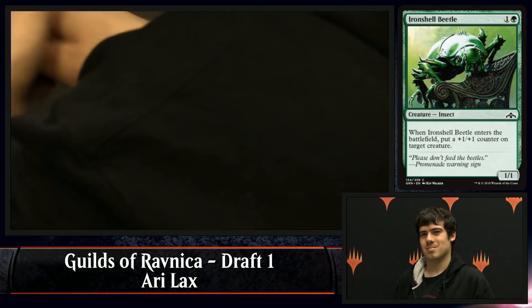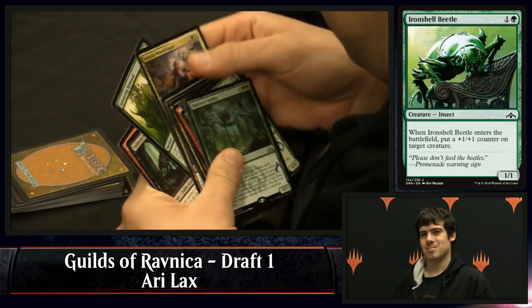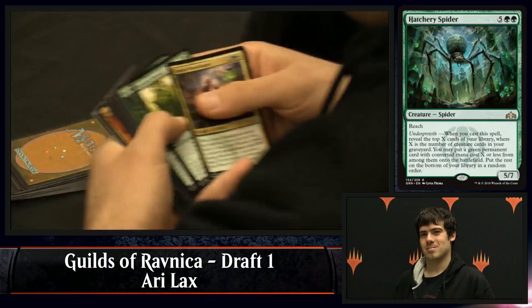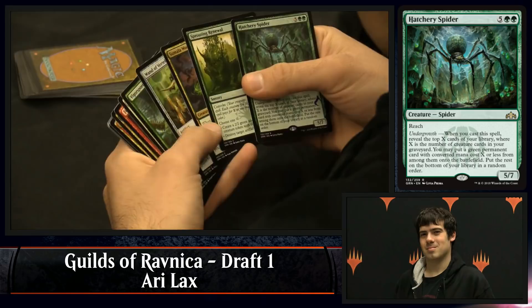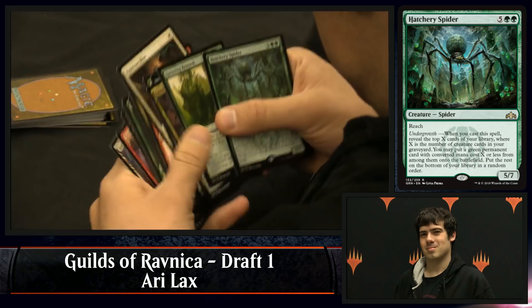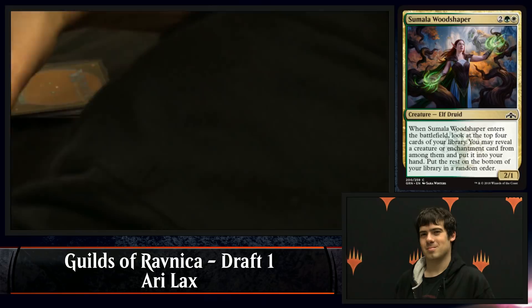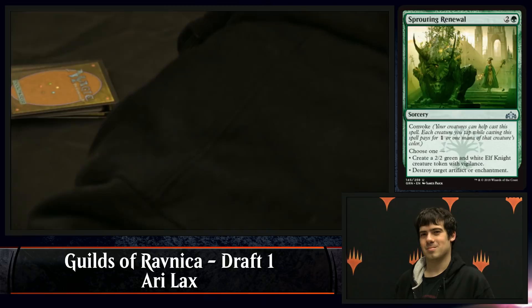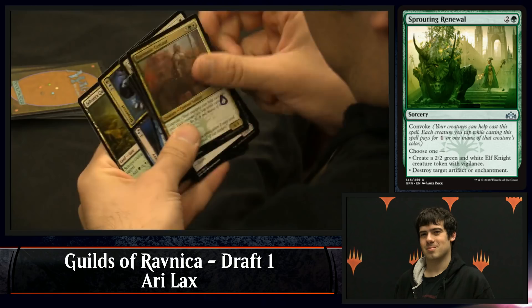How about Tristani here? That'd be good. Vigorspore Worm. He picked up the big spider, the Hatchery Spider, which is an undergrowth payoff — it's a bit overpriced for his deck at seven mana, though, and there's no way to Convoke that out. The Woodshaper is decent in his deck because not only can it find a creature, but he has multiple copies of Luminous Bonds, so it's pretty good at tutoring up a hard removal spell. It looks like he's got it down to the Woodshaper versus Sprouting Renewal — he's going to go for the Renewal. The flexibility makes up for it being unimpressive on either side. Another Rosemaine Centaur — a great payoff for his deck and exactly what he's been building towards.